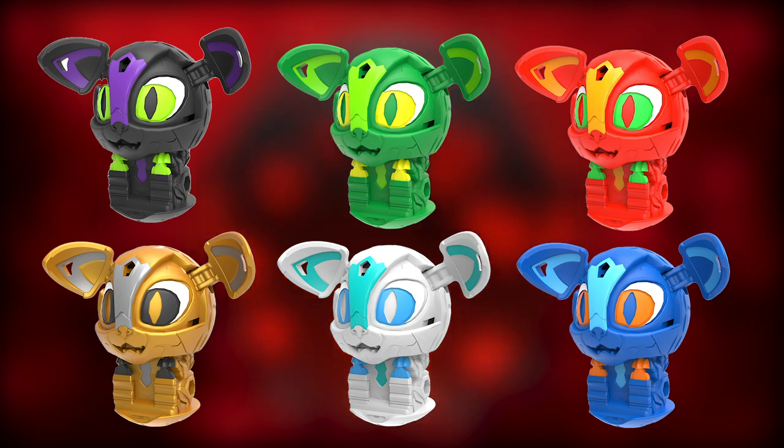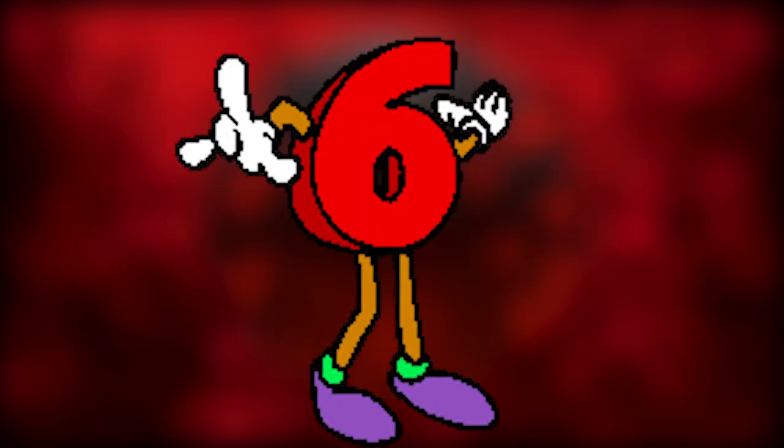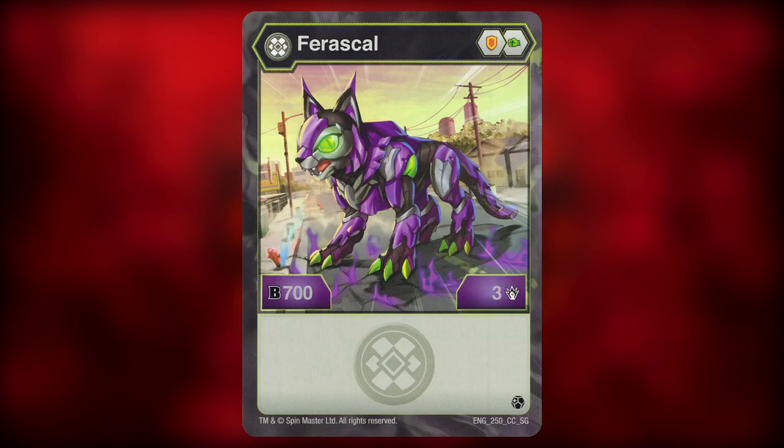But enough talk, let's get on with the list. This is a very exciting list to make since this is the first time in a while where many of these Bakugan are good, so it's gonna be fun to rank them. However, it's not all sunshines and rainbows, so at number 6 we have Darkest Faraskal Core.